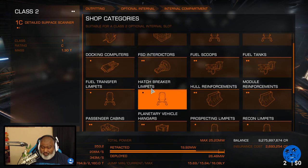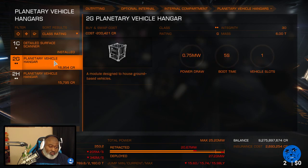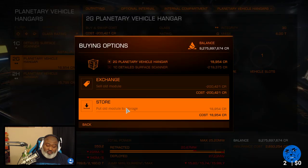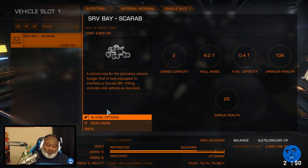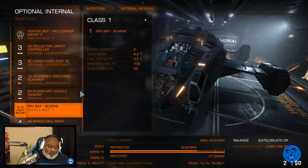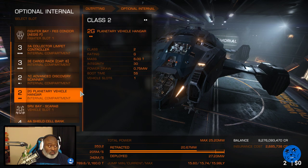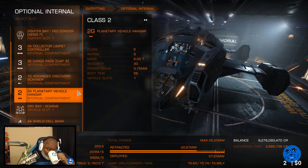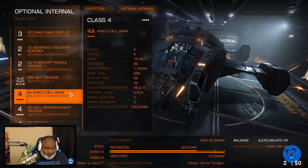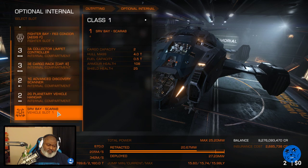They start at class three, don't they? No. Get rid of the detail surface scanner. All right, we're good. My FOV is a little bit higher than normal but not too much — I think my FOV is set to 75 in the config, something like that. It's not super wide.